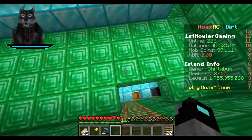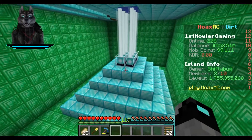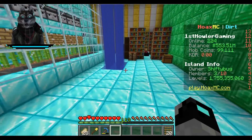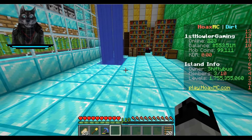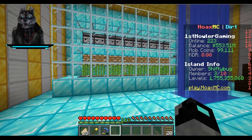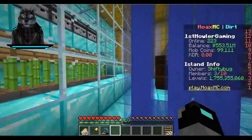On the third floor you can see the beacons, with diamonds giving me all the stuff. And here's one of my new rooms — the fourth floor: a sugar cane farm, an auto-machine farm or something.